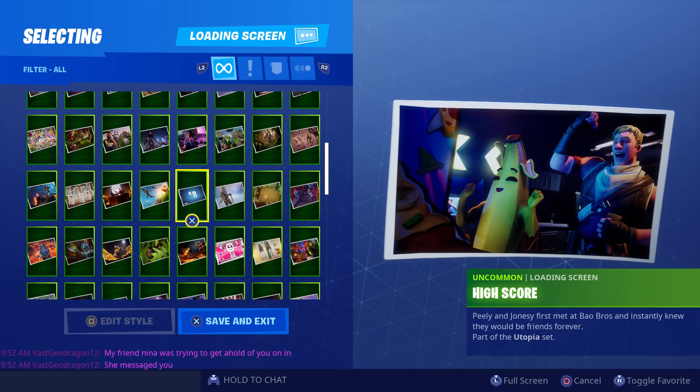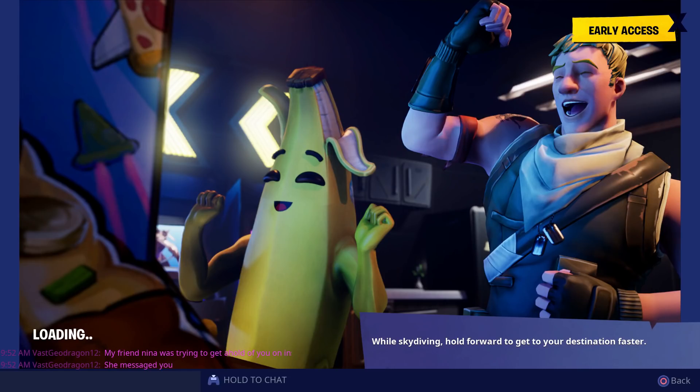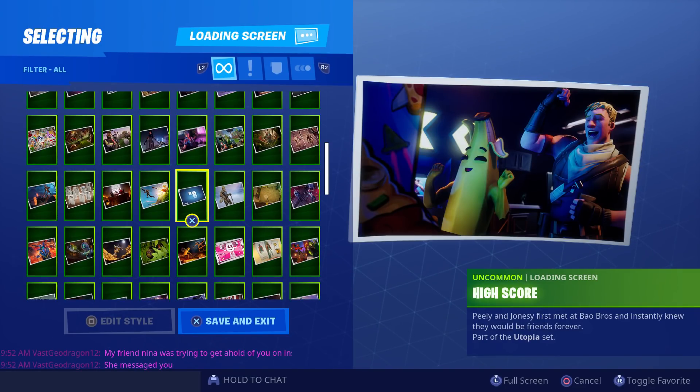Once you complete all of this week's challenges as well as the other seven weeks, you get the High Score loading screen. As you can see, it's a fully formed Peely, my banana skin, and normal Jonesy in an arcade playing. However, this is a little misleading because we don't actually want to look at the screen — we want to look at the description. It says Peely and Jonesy first met at Bao Brothers and instantly knew they would be friends forever. That's where we've got to go, and it's not the arcade.